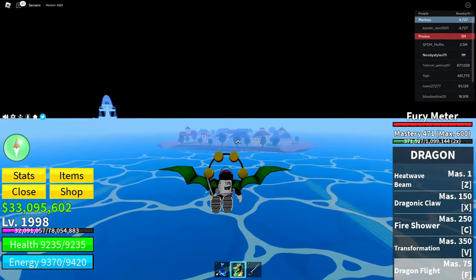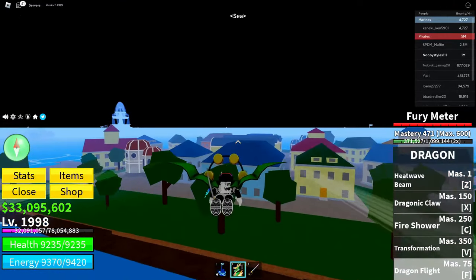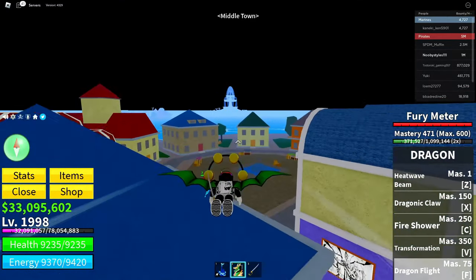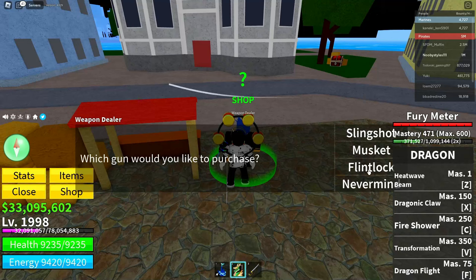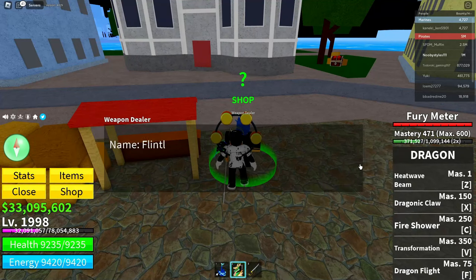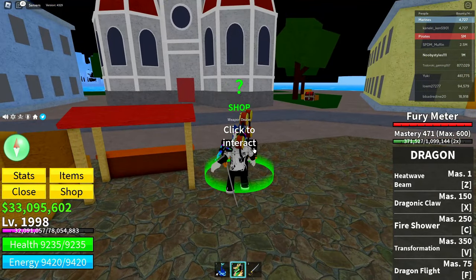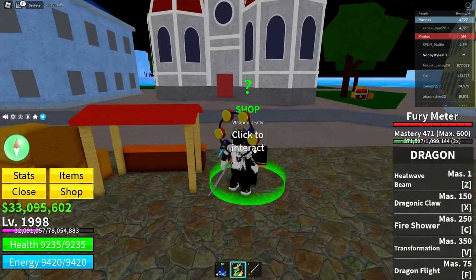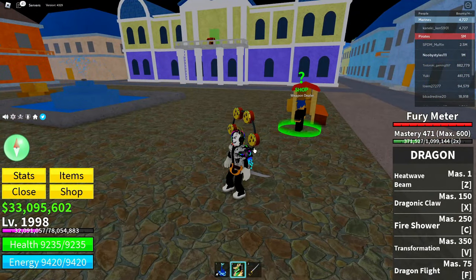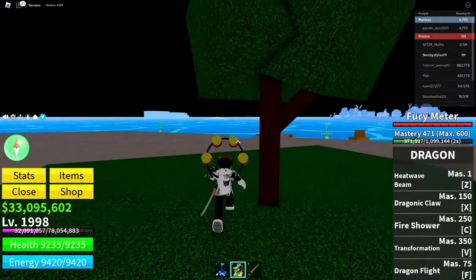After that, go to Middle Town. There should be a weapons dealer there. Click on him and buy a weapon. If you already bought one, clicking the same weapon will say you already have the item. If you don't have a weapon, go for the cheapest one — it doesn't really matter how powerful it is.